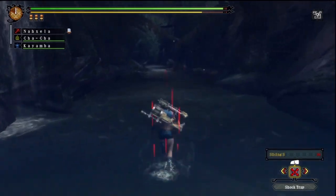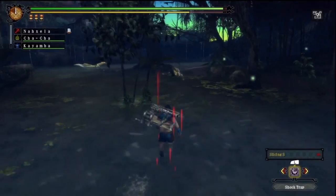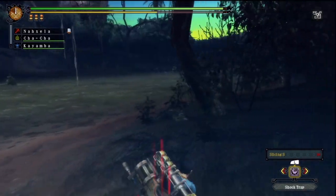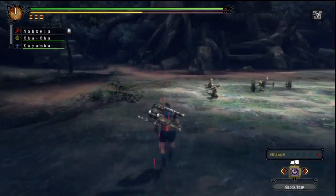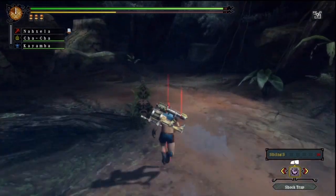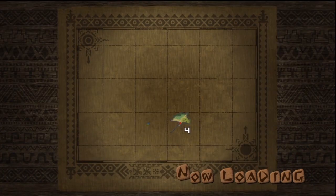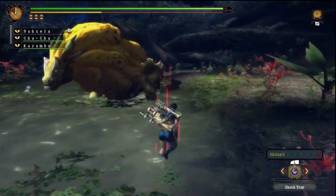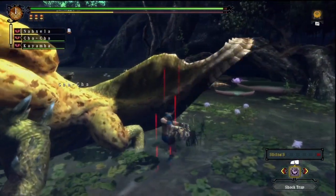First off, we're just going to show that slicing shot with bow guns can cut off tails. This is a lower-rank quest mainly to go through this quickly. I'm not really showing off hard quests or anything, just demonstrating that when you're cutting a tail you do in fact need all cutting damage. We're doing a Royal Ludroth — he's got a pretty easy tail to cut and he's fairly easy to fight.